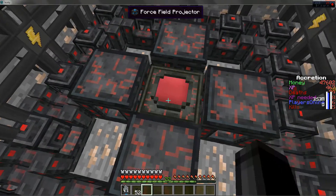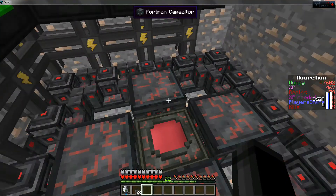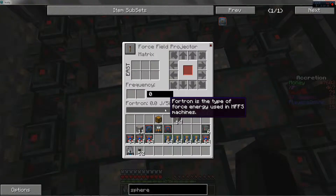Get a force field projector. Hey Connor, go grab us a frequency card out of the ME system. Alright, once this is set up, all you're gonna need to do is set the frequency, which we'll do later. For now we'll start setting this up.